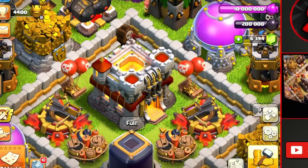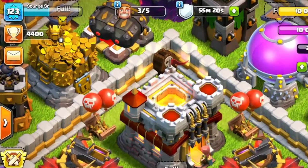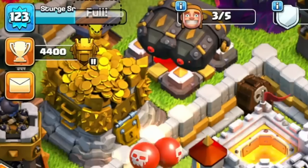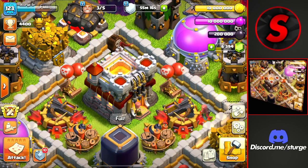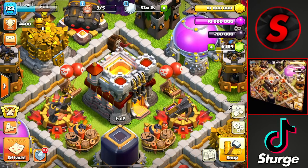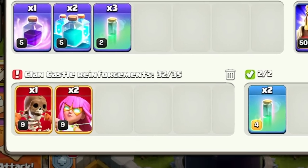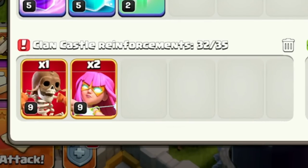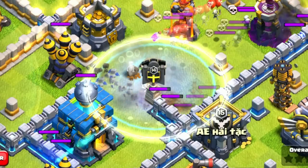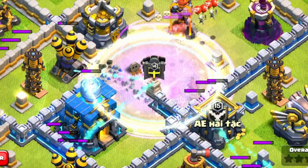Hey guys, welcome back to the channel. I'm back on Town Hall 11 trying to push up to Legend League. Right now I'm at 4400 trophies inside of Titans 2, and the goal for today is to make it up to 4700 trophies inside of Titans 1. To get to that goal, we'll be using the clone super archer blimp, making sure to have the set amount of troops in the clan castle — not a full one, because you want to only clone the super archers and not anything else in your army.